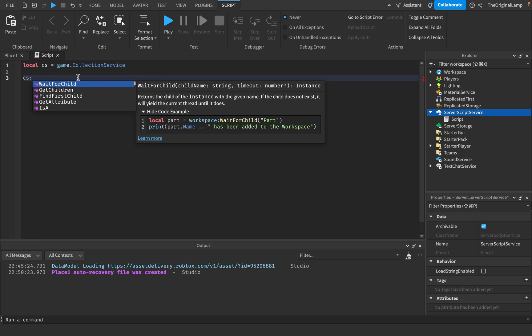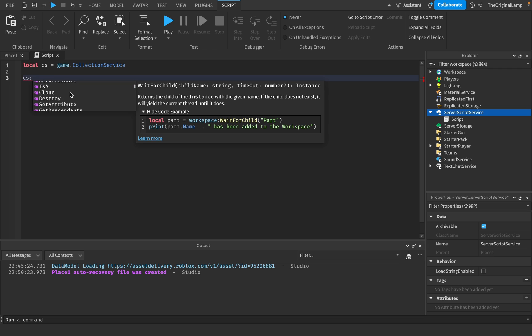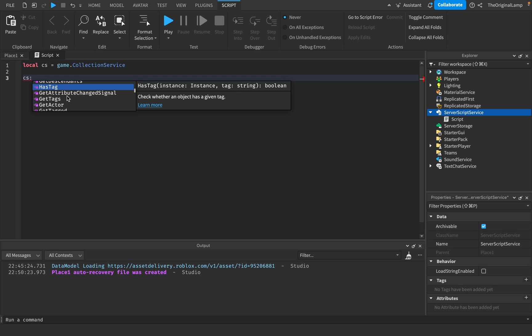So what functions does Collection Service have? We have the basics like wait for child and get children. Then the unique ones: get tags, which takes an instance and returns a table of all the tag strings on that item. Has tag works similarly — you give it the instance and tell it what tag to check, and it returns whether the instance has that certain tag.